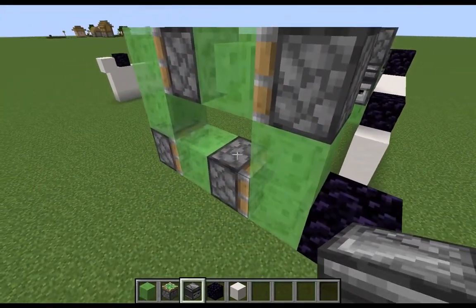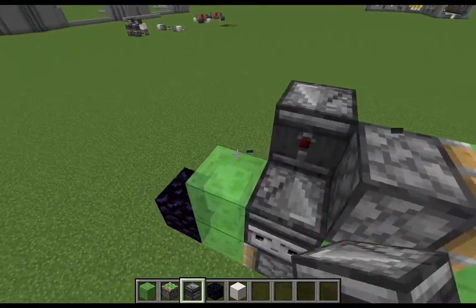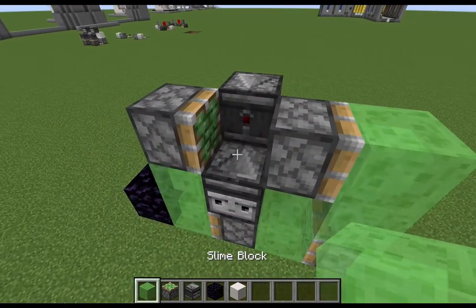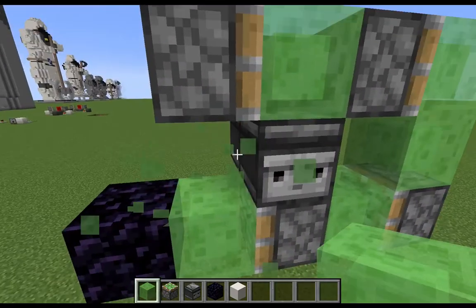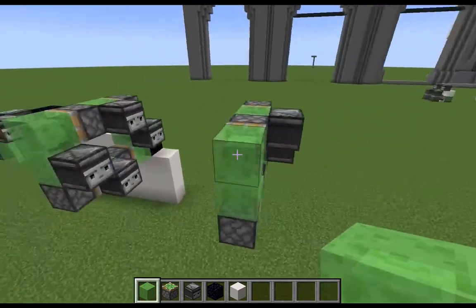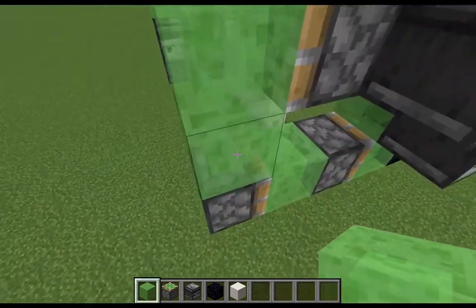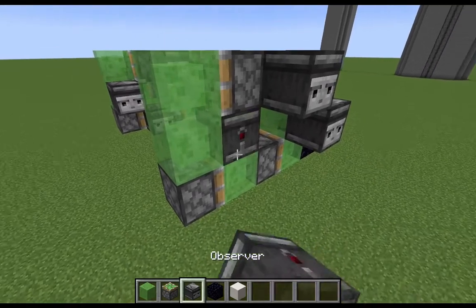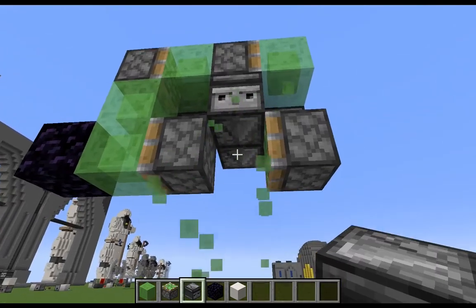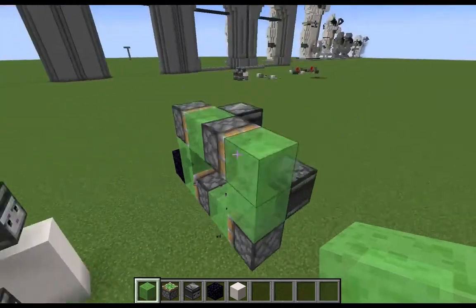Now we're just going to add in our observers. The first one will go into that slime block, the second one goes into that slime block — it'll look like that — and then we do the same thing with these two slime blocks. Just go ahead and pop that in, pop that in. And there you go.